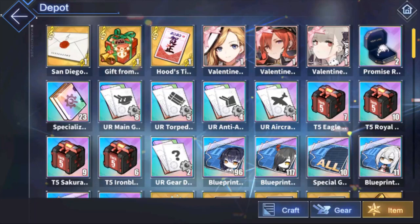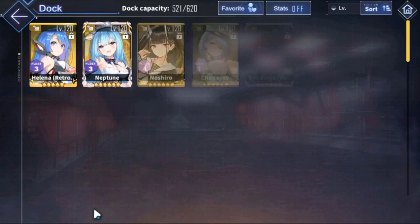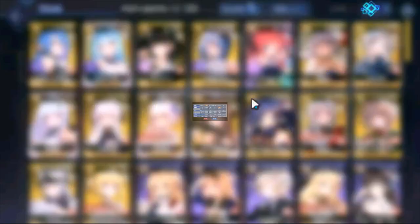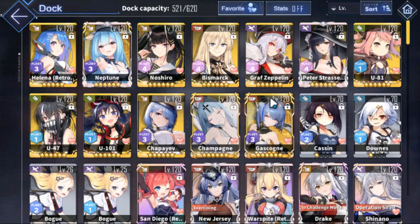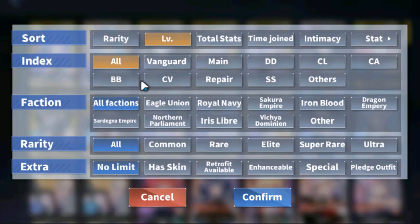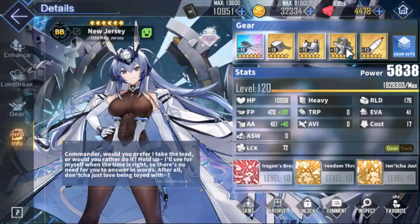Is this auxiliary good? Well, this auxiliary is kind of unique, and the reason why is because it's basically a fire control radar, but it can be used on light cruisers. I'm going to talk about this auxiliary top to bottom.